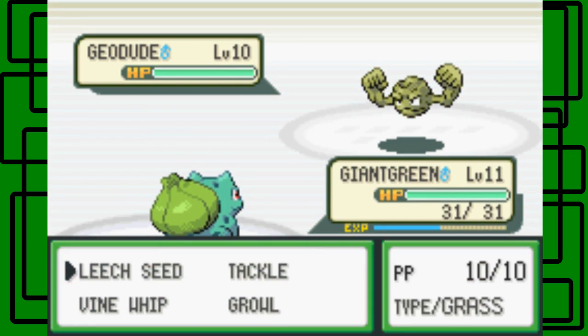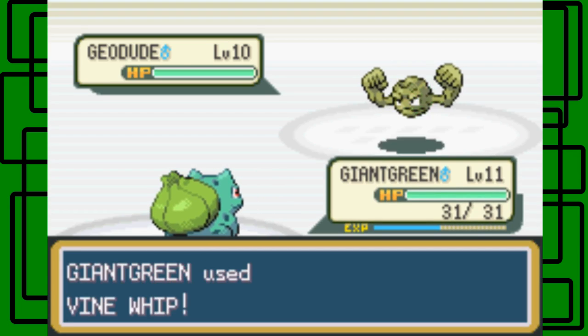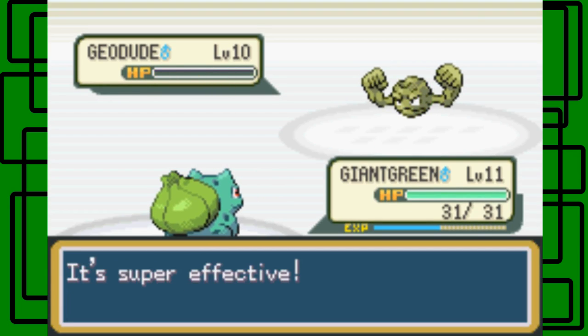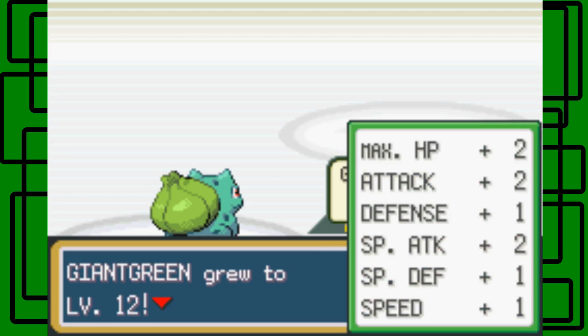If you started with Squirtle or Bulbasaur, by now your Bulbasaur should have Vine Whip, like mine. Let's use Vine Whip — it's four times weak to it, so it'll do heavy damage. There we go, took out the Judo. Nice. Giant Green is now level 12!